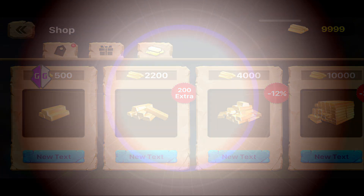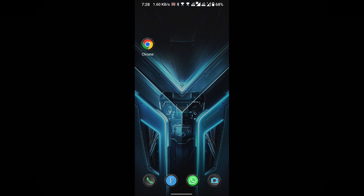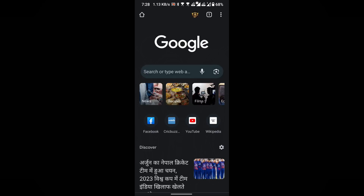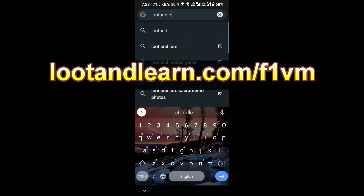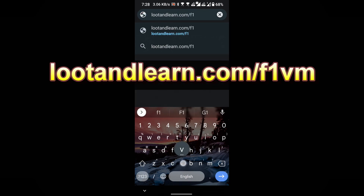Now let's dive into the trick. Open any browser — in this demonstration I'm using Chrome. Once you're in, locate the search box and enter lootandlearn.com/f1vm, or simply click on the link provided in the video's description.